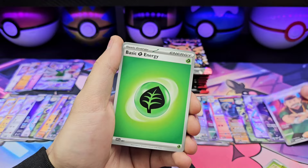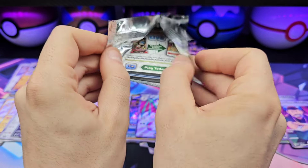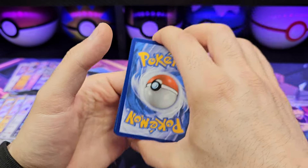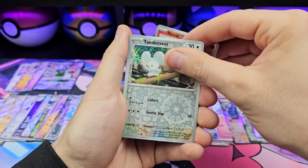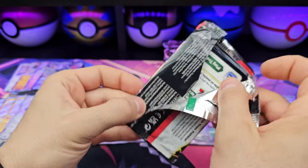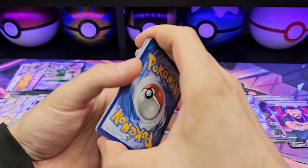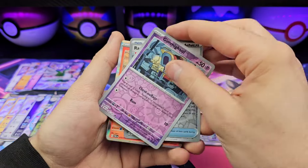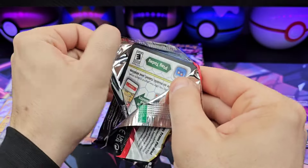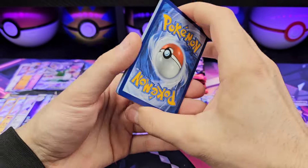Another Judge. Way too many dupes, but like I said the full art section and illustration rares — there's just not enough of them. We've got eight packs left. Decent opening so far but I haven't pulled anything big other than that one gold card. Give me a gold. Heat Rotom. I'd be happy with another gold, I'd be happy with a SAR — preferably the SAR.